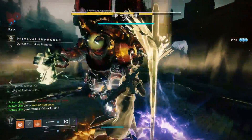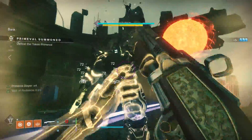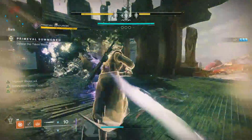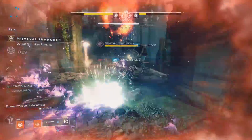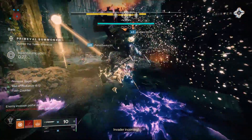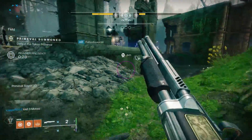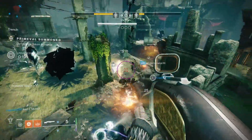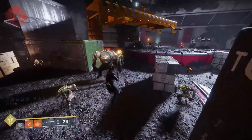You'll probably notice I'm calling Flash Counter a buff. The reason is I was actually standing in my Well of Radiance — I would go to block and Flash Counter would not proc. If I procced it outside of the well, the moment I stepped into the well, Flash Counter would go away. The current system allows one buff and one debuff — you cannot stack buffs together, and the highest buff takes over. Considering that Well and Weapons of Light give you a higher percentage buff than Flash Counter, this really starts to limit this perk.